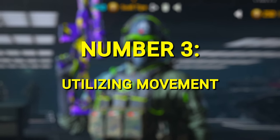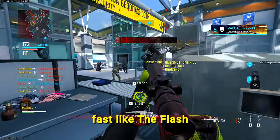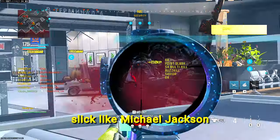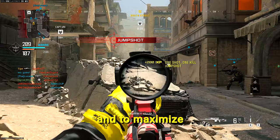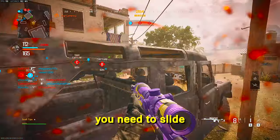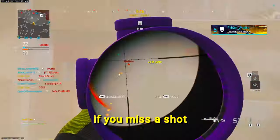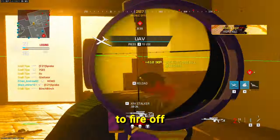Number 3: Utilizing movement. As a sniper, your movement is going to be very important. You want to be fast like the Flash, deadly as a Cobra, slick like Michael Jackson. MW3 is infested with campers, and to maximize your chances of winning a duel, you need to slide or jump to come out on top. If you miss a shot, you also have to make yourself a hard target to kill to buy time for your sniper to fire off another shot.